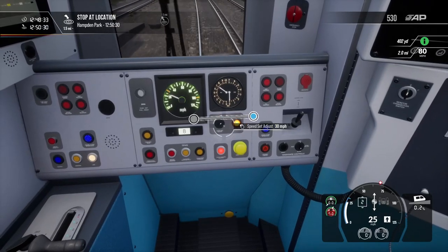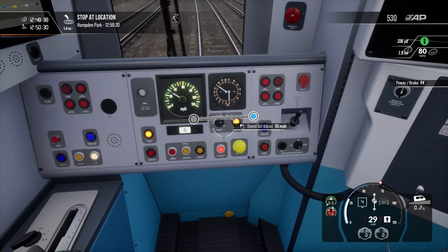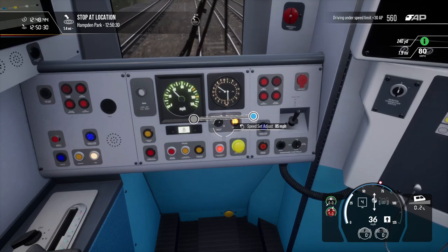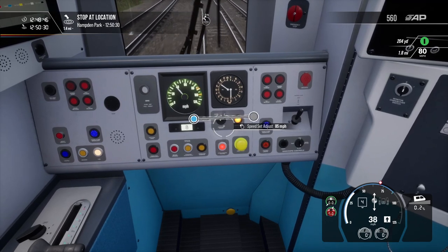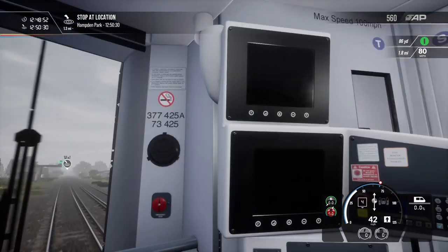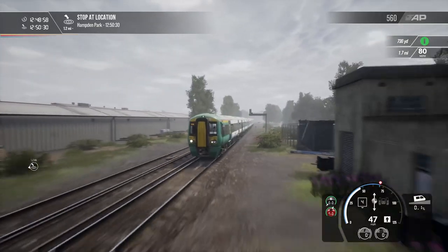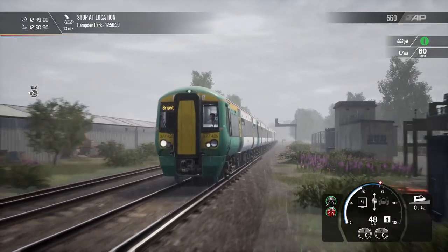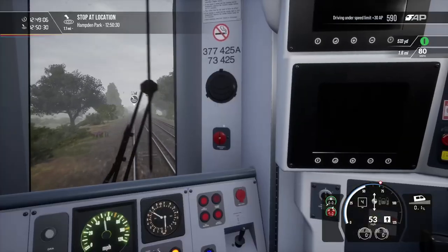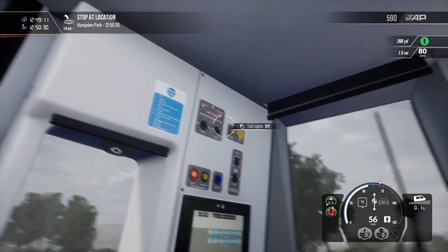Let's just give it full power. We've got approximately two minutes to get to the next stop, which is 1.3 miles away, so that's not too bad. Looks quite nice to be honest. This is on the ultra preset, so it's the highest you can go, and yeah, it doesn't look bad at all.